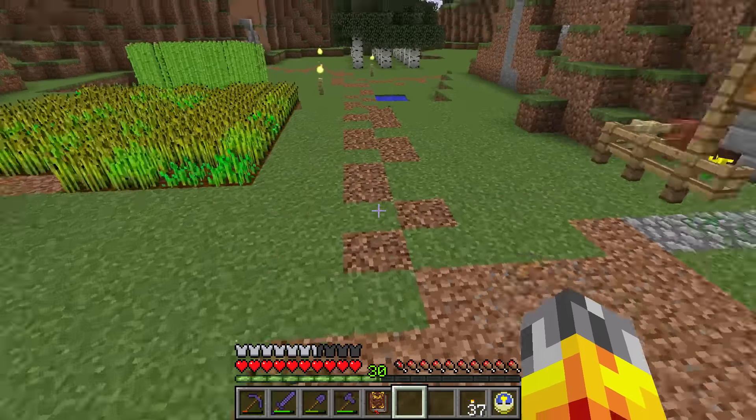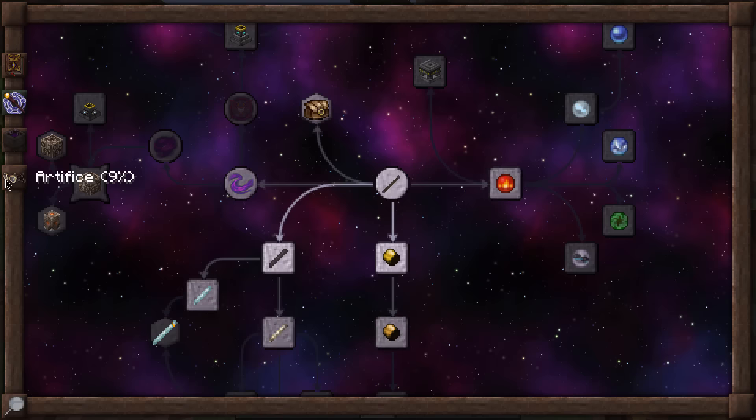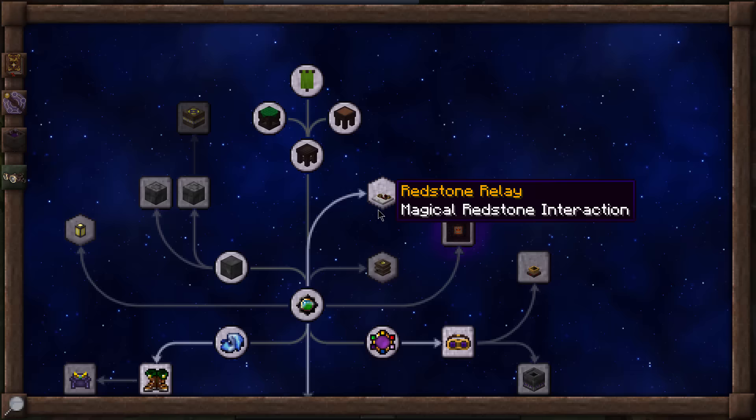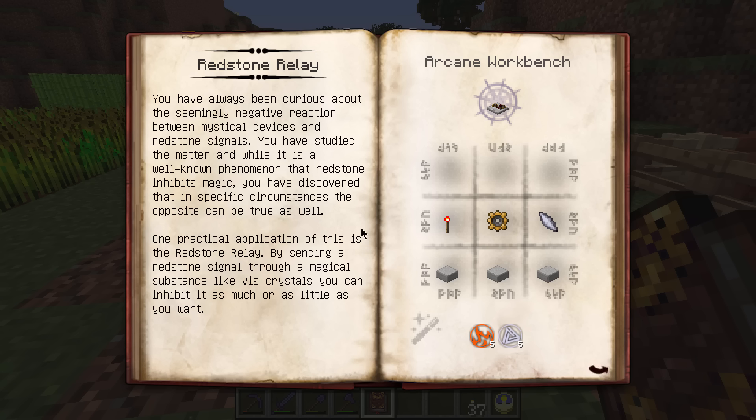Back in the Thaumonomicon, I spotted something in the Artifice tab - the Redstone Relay, magical redstone interaction. This is one of the new ones where you can pick it up for experience levels instead of aspects. It costs three levels, so let's pick up the Redstone Relay - that drops us down to 27. It reads: you've always been curious about the seemingly negative reaction between mystical devices and redstone signals. You've discovered that in specific circumstances the opposite can be true as well.